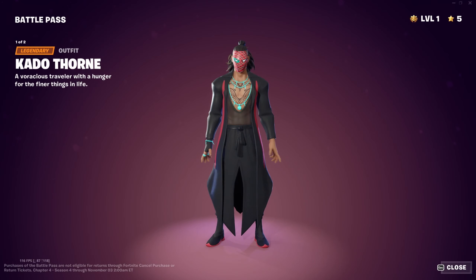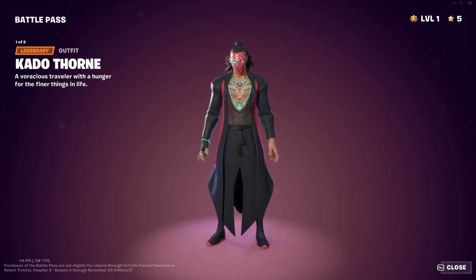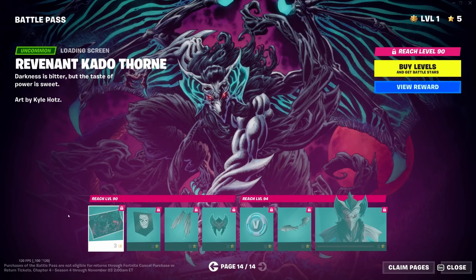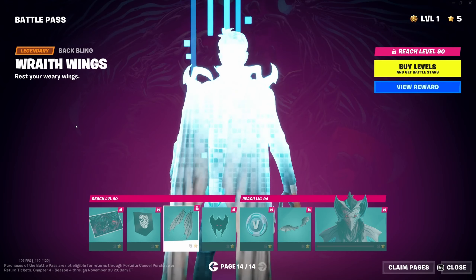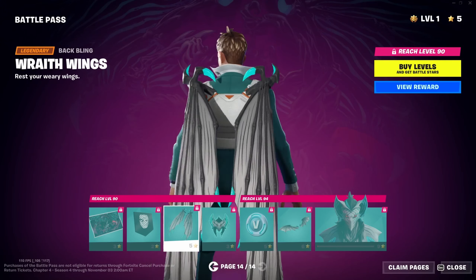Kado Fawn looks like a Spider-Man villain — and his mask is actually animated, which is kind of cool. Neat enough skin. Then we have the Revenant Kado Fawn loading screen, the Kado Fawn banner icon, and the Wraith Wings back bling, which is really cool. I'm probably going to run that with a few different combos — I'm thinking Moth Mando might get an upgrade to his wings. Vampiric emoticon, V-Bucks.